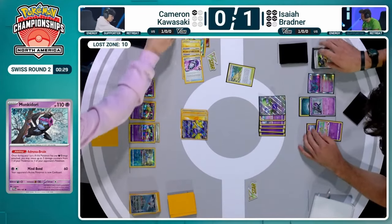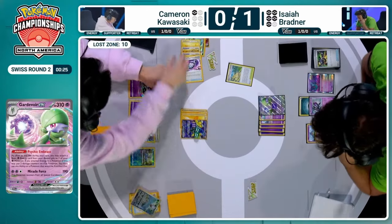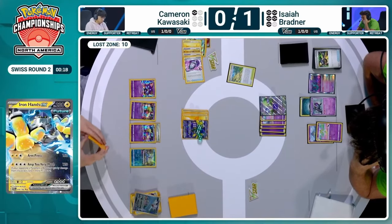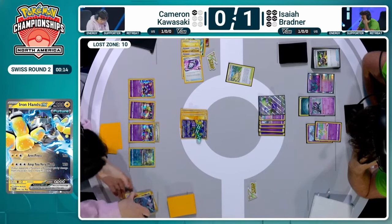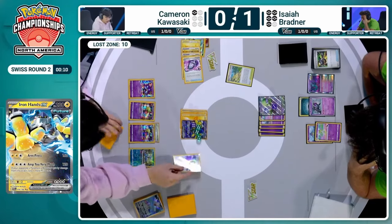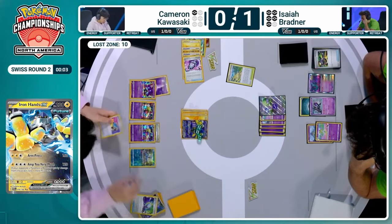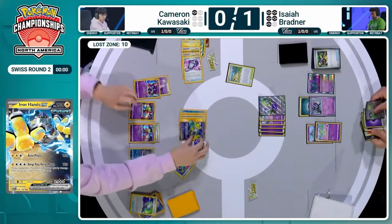Couldn't quite see what Cameron's one card off of Iono was — we're about to find out. It's a switch card! That switch card is huge. Top-decked the Mirage Gate as well. If there's a psychic energy left in the deck, that's a win. You power up Sableye and put 12 damage counters wherever you want, and you get the win. So we're going to see Cameron win game two on zero seconds on the clock.